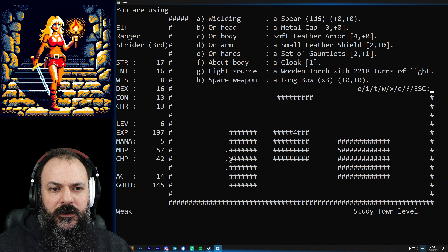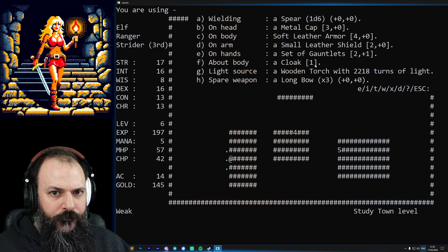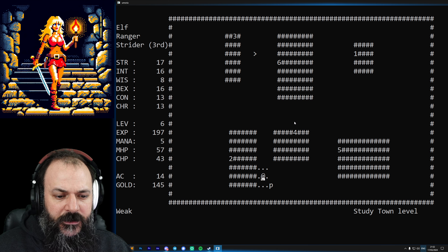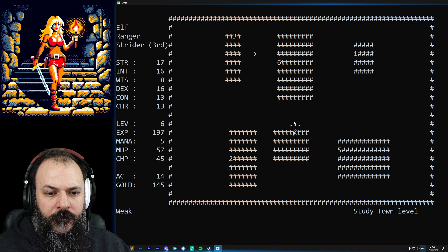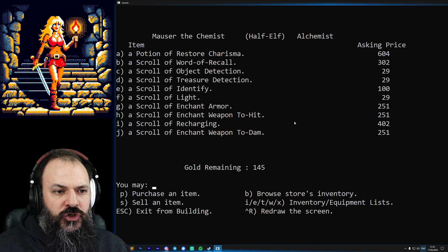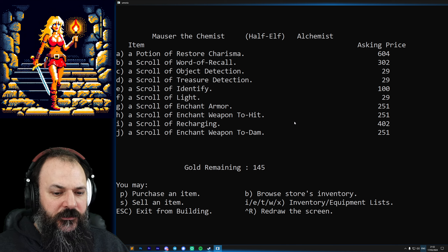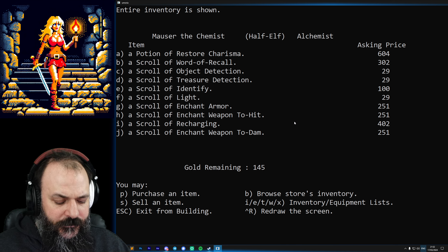We're also wearing this cloak which has a one on it - I think that means it's giving us one straight armor class. The number here is the armor class and the other number is the magical bonus on top of it. Let's see what else we can get here - this is the temple and this is the alchemist. There's a scroll of treasure detection, scroll of enchant armor - so you can actually enchant your stuff, that's pretty cool. Potion of restore charisma, and let's get that scroll of light.